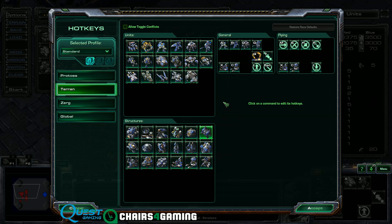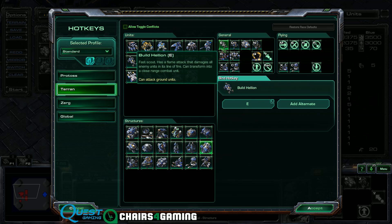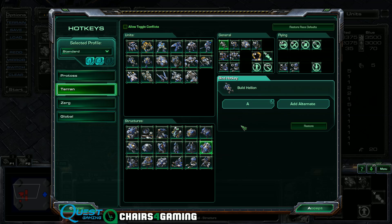The factory is the first place where I make changes in terms of hotkeys. We want to get rid of anything that's not going to be on the left side of the keyboard. I like making the unit I build the most out of each building set to A. That's going to be Hellions — I build a lot of Hellions if I'm playing mech, so I'll usually set this one to A, though you can leave it at E.